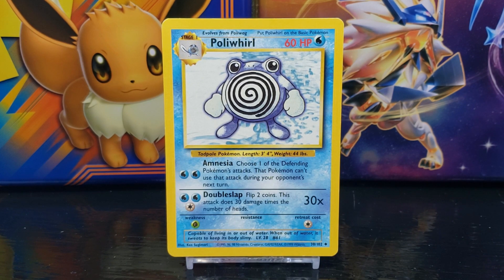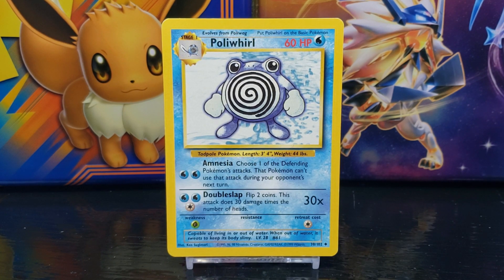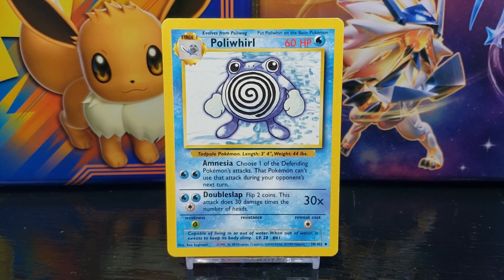Underneath the moves on the left side you have the Pokémon's weakness, which in this case is Grass. In the center you have the Pokémon's resistance — in this case Poliwhirl doesn't have a resistance. On the right side you have the Pokémon's retreat cost, which in this case is one energy.